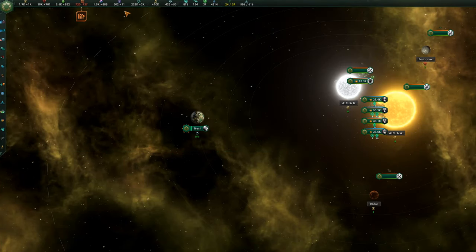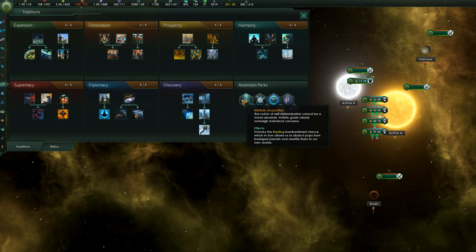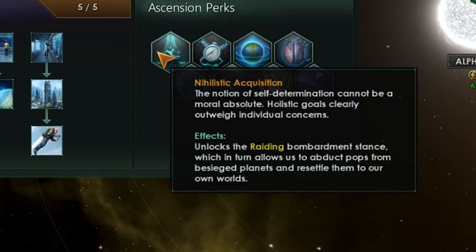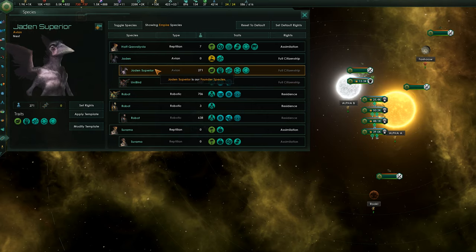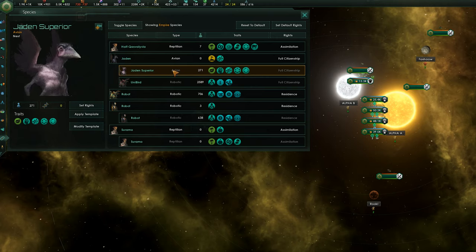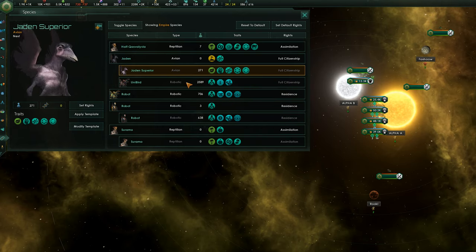I've also got the Nihilistic Acquisition trait on here, so I can actually attack an alien empire and use Nihilistic Acquisition to steal their population. The population will then be upgraded to the synthetics, then I can downgrade the robots back to my original species. I don't necessarily think that's a downgrade because there are some really good perks of having cybernetic. Anyway, I just thought that was another sort of play option which was really interesting.